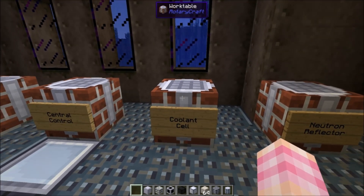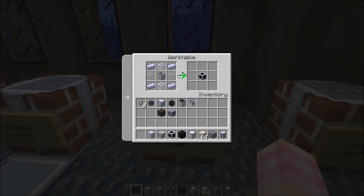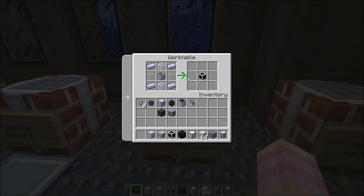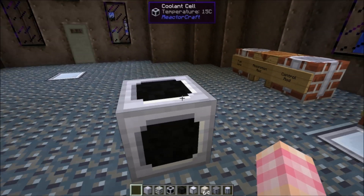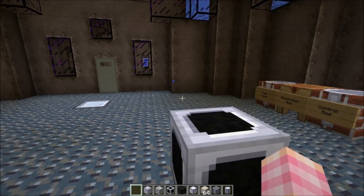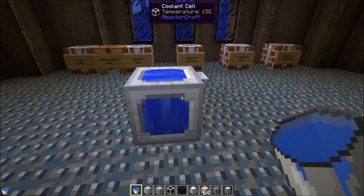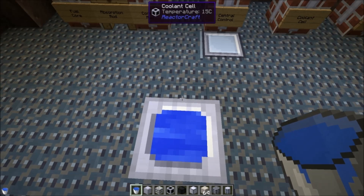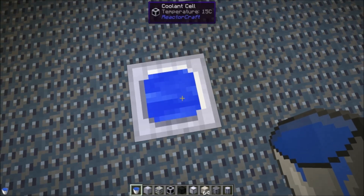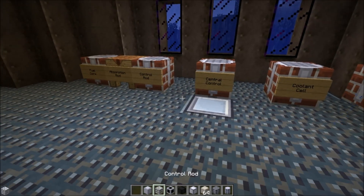We've also got coolant cells, because obviously you've got to keep your reactor cool. Coolant cells are crafted with four steel ingots, two blocks of glass, two liquid pipes, and a reservoir. Coolant cells look like this — there's no GUI, they just do their thing. But in order to do their thing, we need to fill them with coolant — put water in them. I imagine that as these things absorb heat and dissipate it, the water will evaporate off, so you might need to pump water into these. Coolant cells help keep your reactor cool.